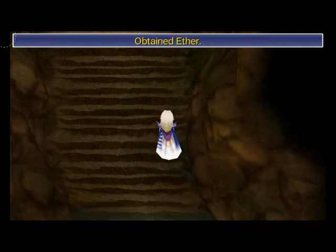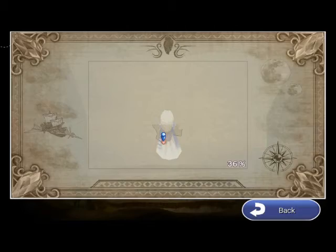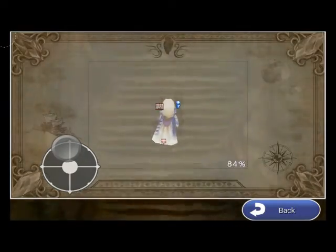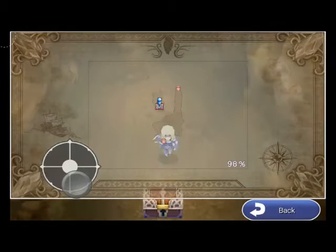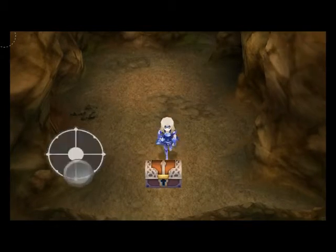We obtained an Ether for completing the B3 map. This next room is actually very easy to fill out — make sure you go through this secret passage. We already completed it, and we get three Remedies for completing it, which is actually a very good reward.